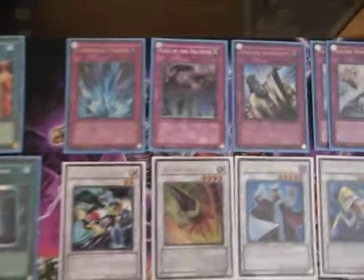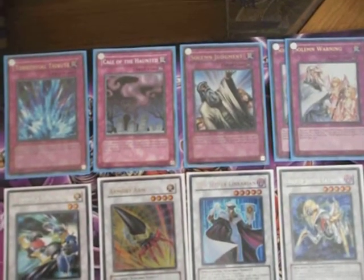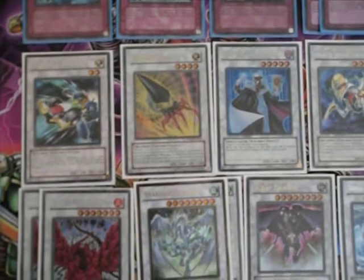For traps we have 1 Torrential Tribute, 1 Call of the Haunted, 1 Solemn Judgment, and 2 Solemn Warning. For the extra deck we have 1 Formula Synchron.